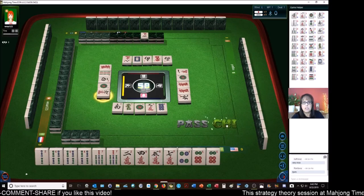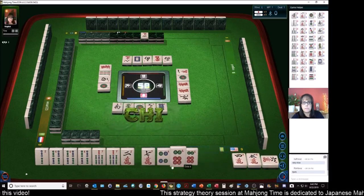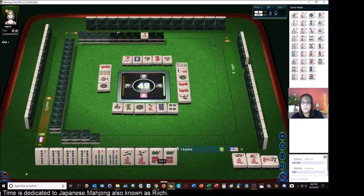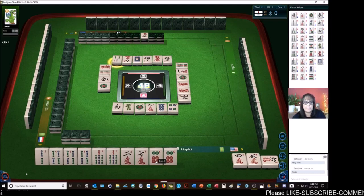Let's Chi. Oops, I did the wrong Chi. I meant to Chi the five dot with five, six, seven. That's all right — at least we got Dora in there. I wanted to Chi the five, six, seven, which would leave me with a two-four potential Chi, but I clicked the wrong option. But we can recover from that.